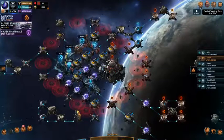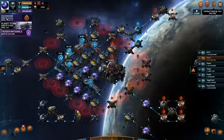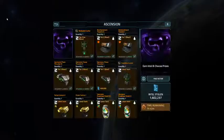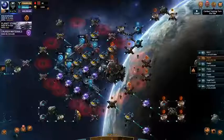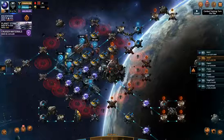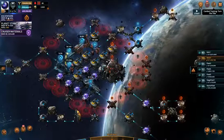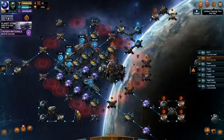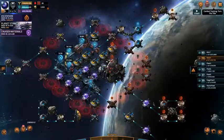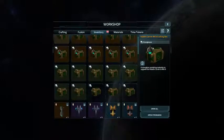Hey everybody, this is Cappy Smack coming to you from Vega Conflict. We're nearing the end of the Axis Ascension event and I was able to earn another 1.6 million points. My strategy was simply to hit ancient reaper 70s, and I did that so much that I got another 20 strongboxes to open.